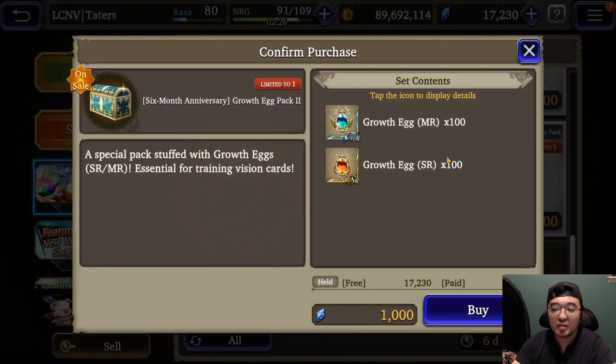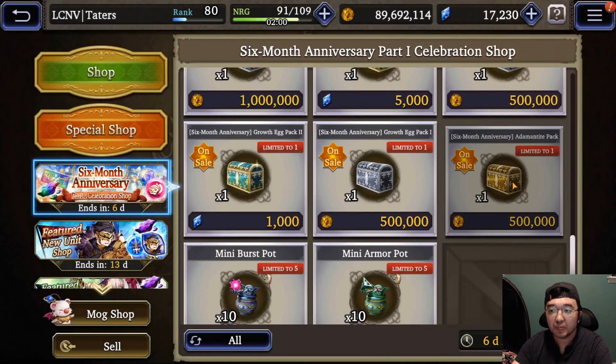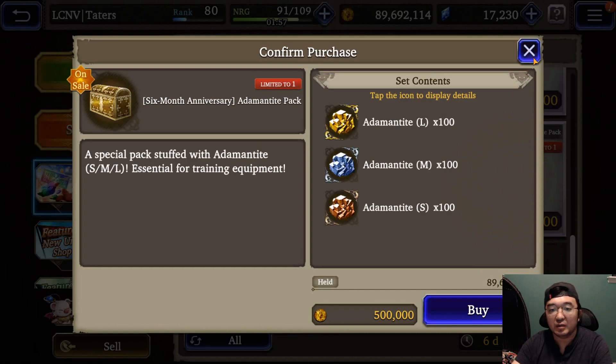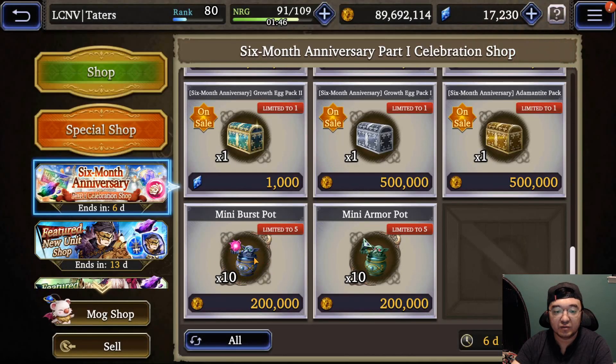Growth eggs for 1,000 gems could be a hit or miss, but I would say not really unless you have a lot of units built and you're trying to maximize your cards. Exchanging energy for eggs is actually not too shabby if you have a good amount of gold. Some packs are really great for beginners, but for veterans who've been playing a long time, probably not worth it. As for the pots — yes, for anybody, buy those pots.